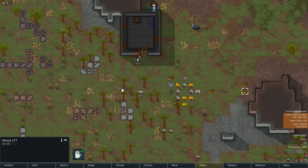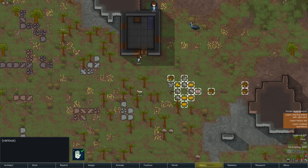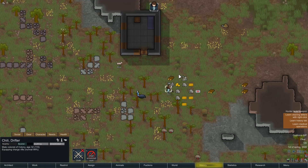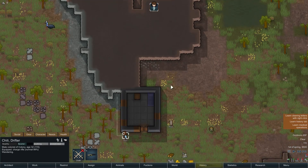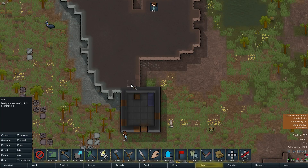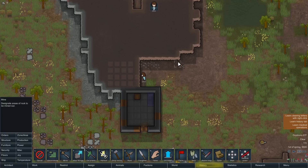We've got to get some resources indoors or they're going to go bad. I think we can hollow out a little storage area here so we can store stuff indoors without using too much wood. That way all the food, medicine, and other stuff doesn't spoil from being exposed to the elements. Now what kind of rock is this? Sandstone - that doesn't sound too gnarly to mine through. She's getting through it decently and should be building up her mining skill.